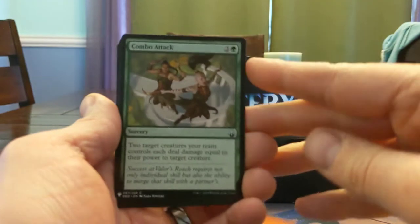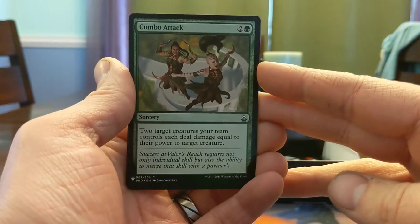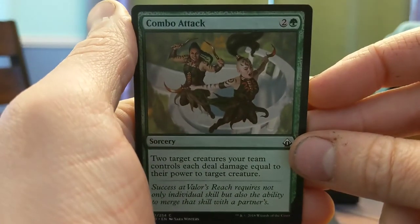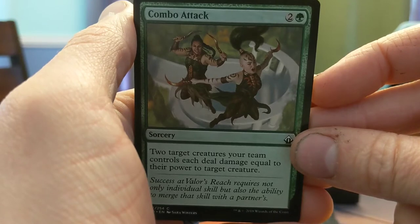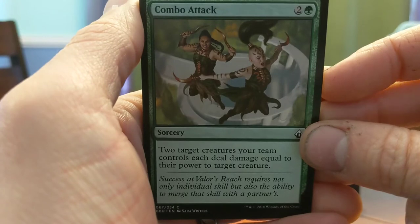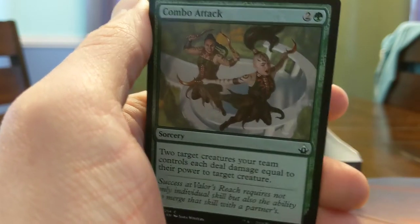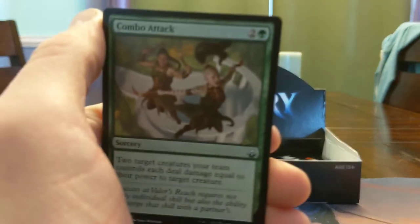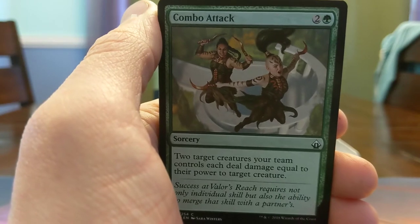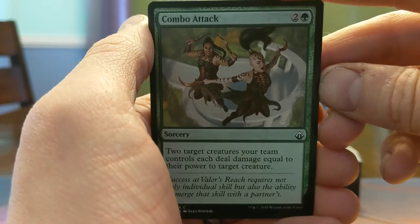Combo — target two creatures your team controls, they deal damage equal to their power to target creatures, so you team up. Now I do want to say one thing: this art is simultaneously great and terrible. It looks like some weird Mortal Kombat 2 animation thing — she even looks a little bit like Goro with the hair. This one's just smiling like 'yeah, look at my picture, I'm so happy.' I don't understand the art on this at all.